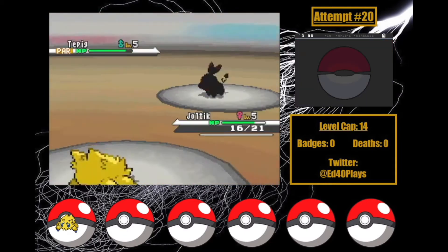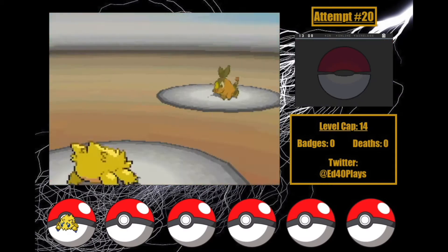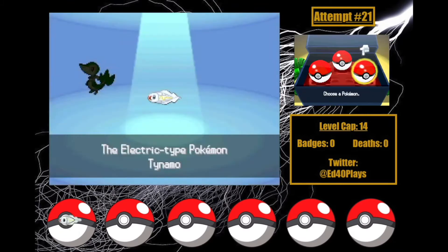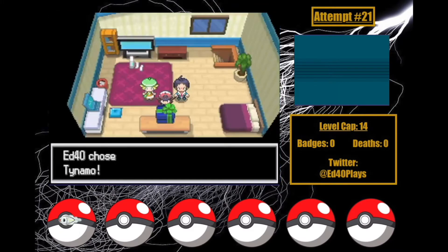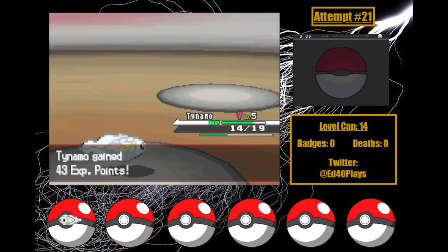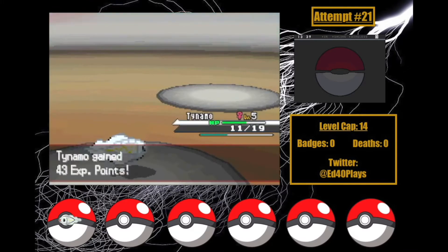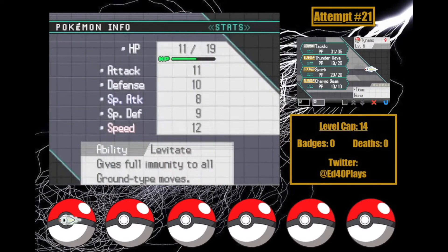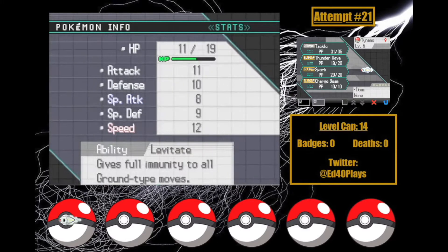I haven't ruled out Joltik yet, but I'd need to skip the first Bianca fight, and I don't want to do that without trying something else first. I decide to try with Tynamo as my starter instead. The rival battles go almost comically well, with Tynamo having a fantastic early-game move pool. I find out she has a Jolly nature — minus Special Attack and plus Speed — which could hurt for Lenora, but I guess we'll see. I name her Feel.